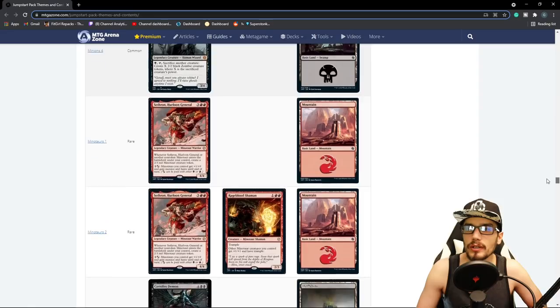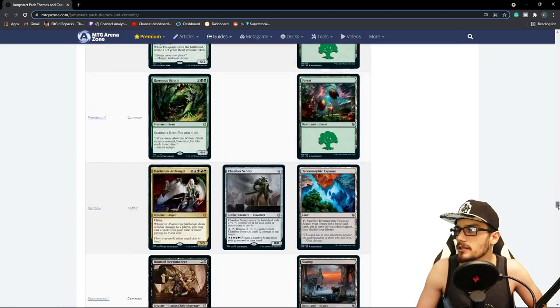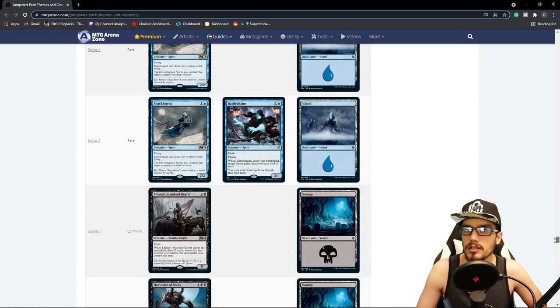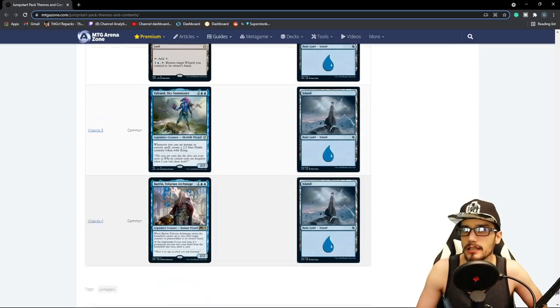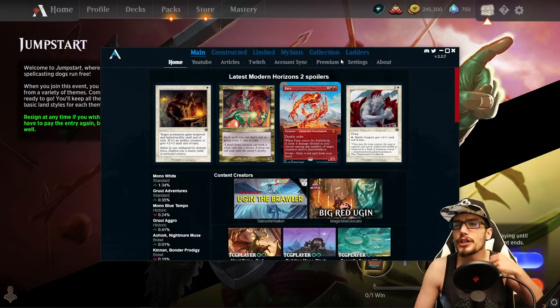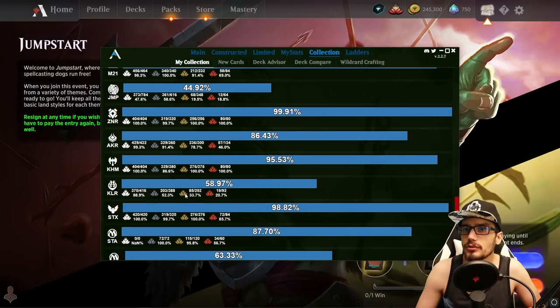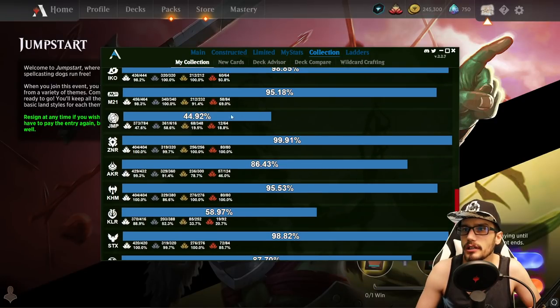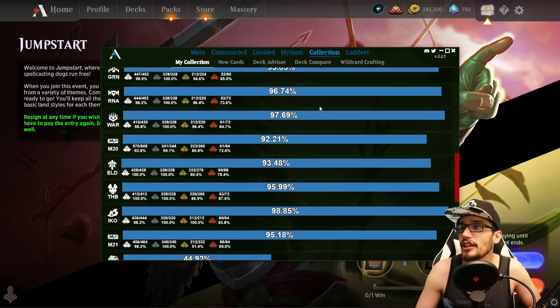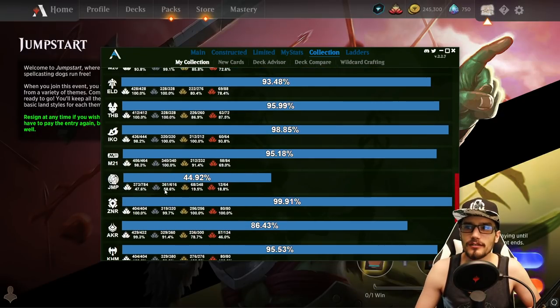You don't want to double-pick and gain multiple copies of cards you already have four of. There are a ton of cards to farm within the Jumpstart decks. That is why it is so notoriously hard to collect and complete this set. If we go into our MTGA Assistant and check our collection, scrolling down to Jumpstart — I'm only at 44.92%. You can see all my other sets are 90-plus on everything that's come out, and then we have Jumpstart at 45%. So there are a lot of cards to get.